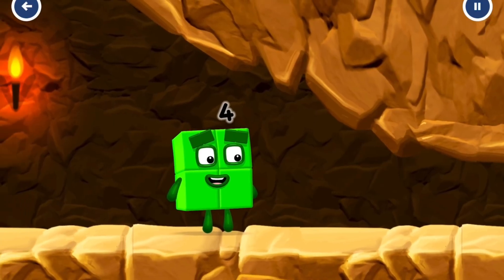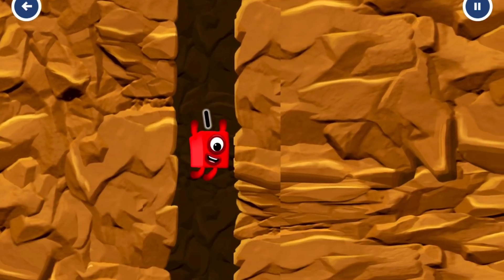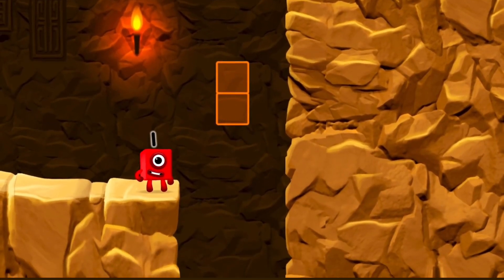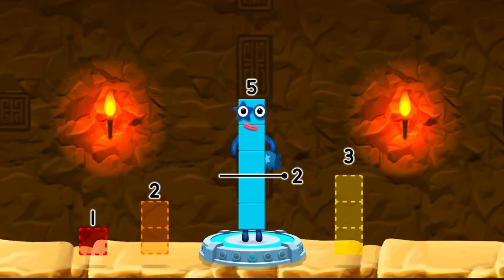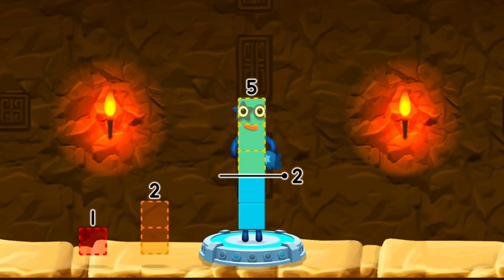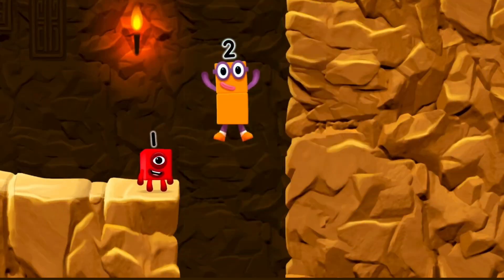I'm not so sure four is going to fit through there. Whee! You made it! Take number blocks away from five to leave two. Three. Correct! Five minus three equals two. Two. Yay! Okay, good job!